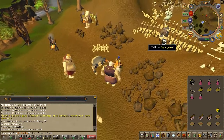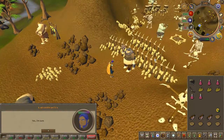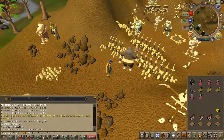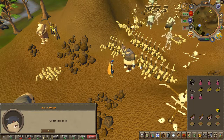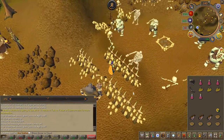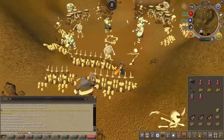Speak to the ogre guard just so you can see it. He will allow you to climb over the barricade — do so. Then keep running east and climb down the stairs.